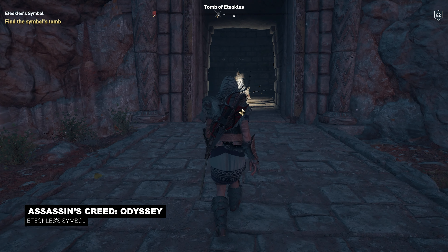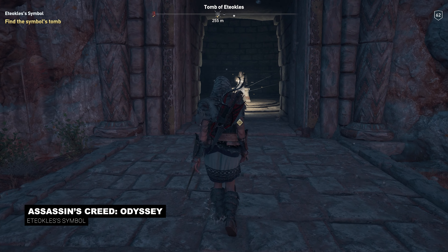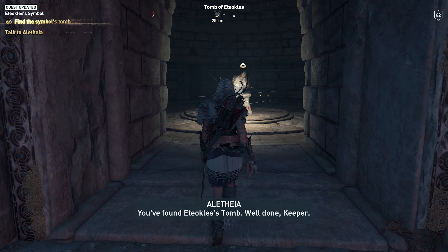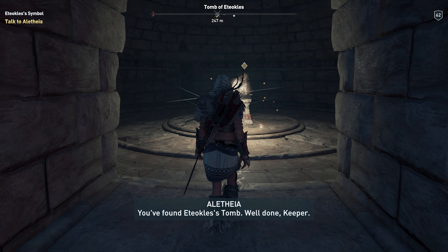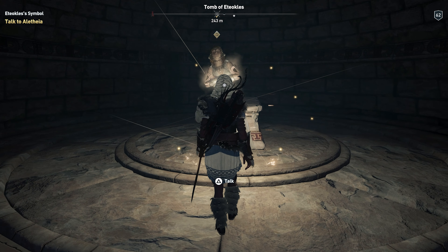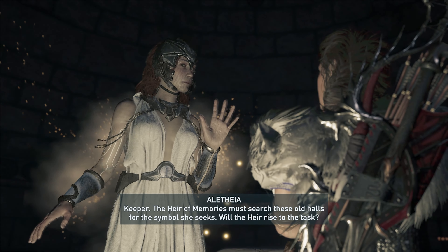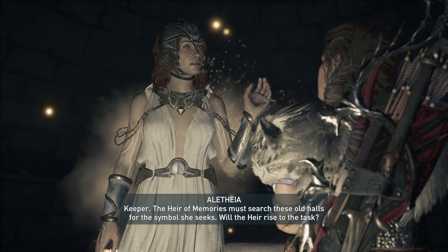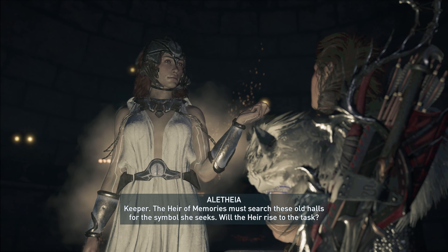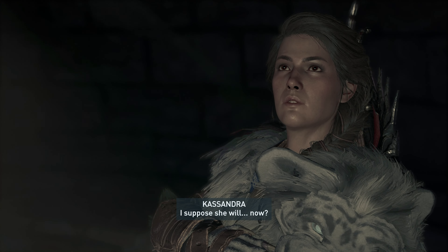Hello everyone and welcome to our Assassin's Creed Odyssey Let's Play. We continue our adventure with Etiocles' symbol. You found Etiocles' tool. Well done, Keeper. The Heir of Memories must search these old halls for the symbol she seeks. Will the Heir rise to the task? I suppose she would.